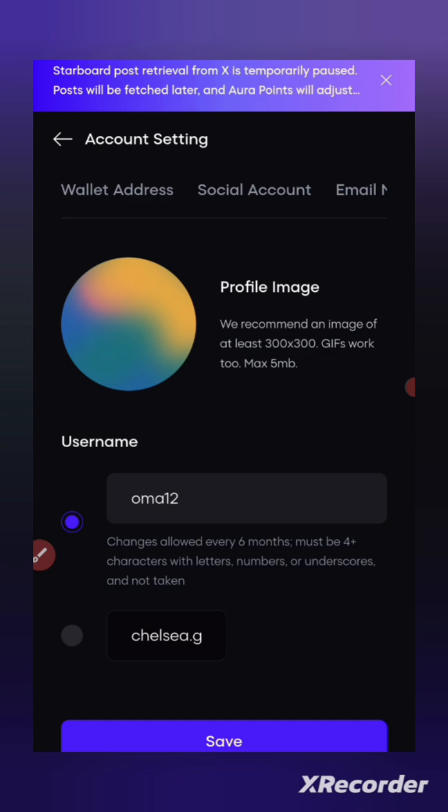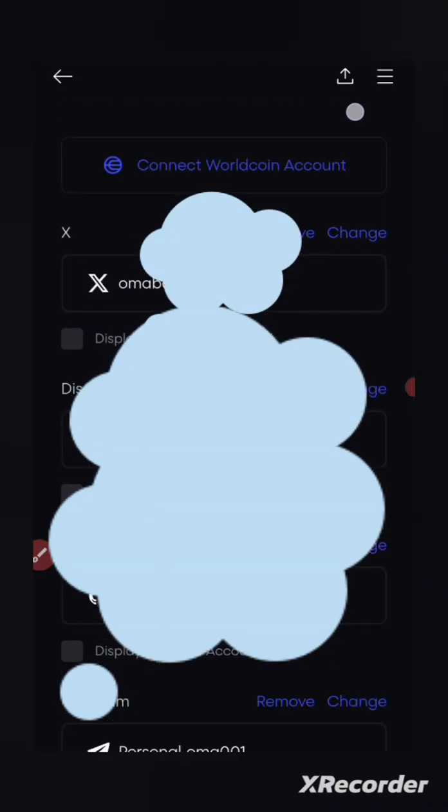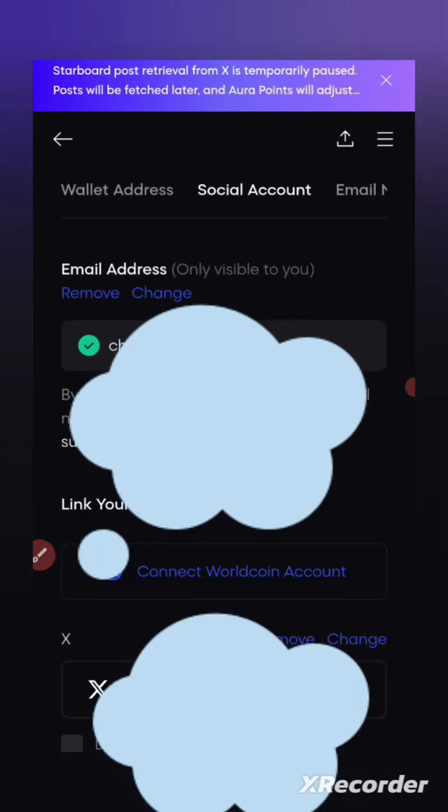On social accounts, click on the social account section and connect your accounts. I've connected my Twitter, Discord, GitHub, Telegram — everything. You'll be told to do that. You have to connect your accounts, including inputting your email address too.